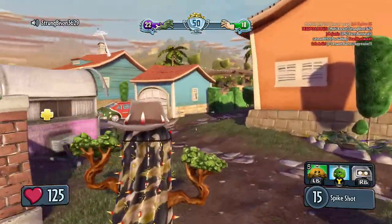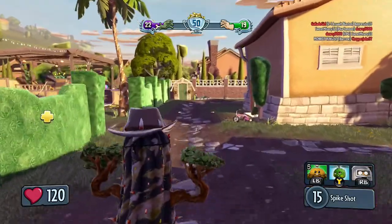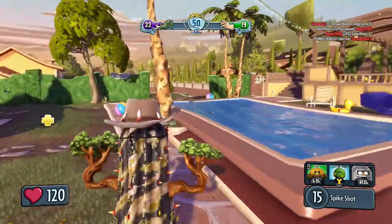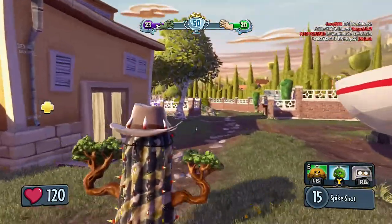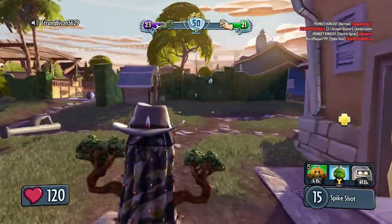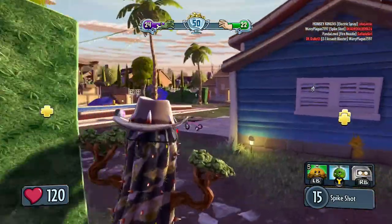I tried to show the Iron Maiden but it didn't work. I tried to hide behind it, but that's a bad thing with the Iron Maiden — I can't take cover behind it because it's pretty small. And since I'm the cactus, I'm like the tallest class, and my hat doesn't help either. So yeah, it's not the best for hiding behind unless you're like a pea shooter or a sunflower — it might work.